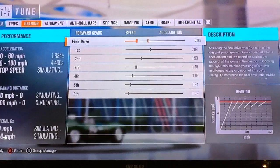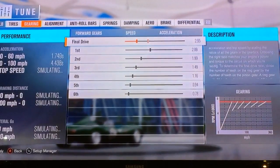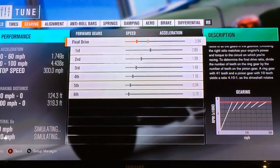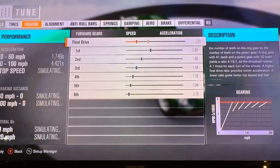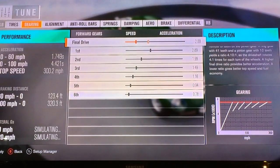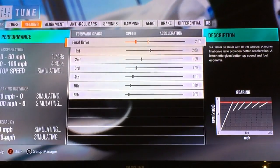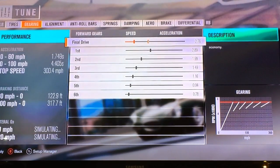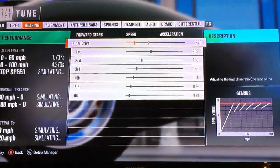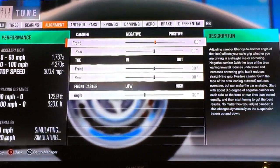Lower this thing all the way down. How fast do we go? 300 miles an hour - this thing could possibly reach 300, 300.2. We just keep going like that. Is that 301? Come on, we gotta go faster than 300 miles an hour. That's about it for that.